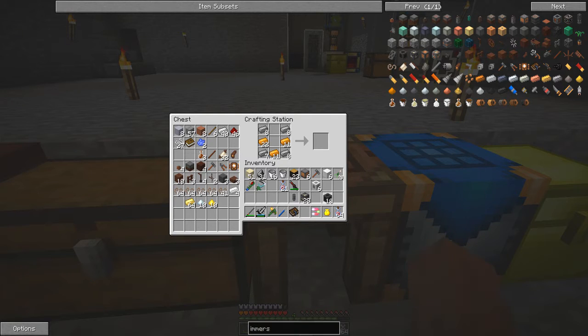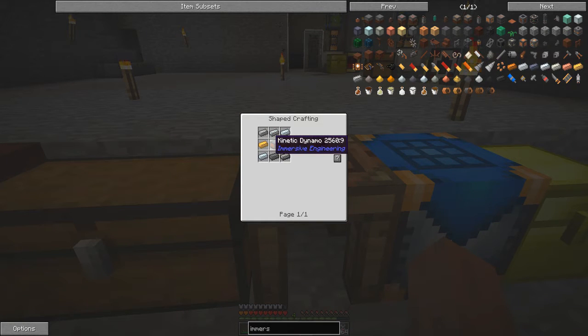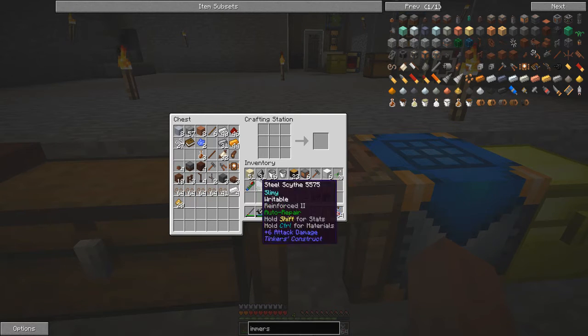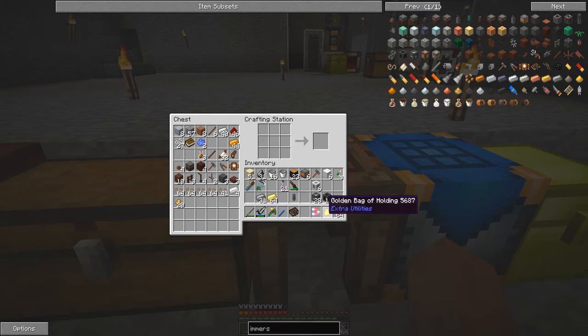Now we have sufficient heavy engine blocks and sufficient radiator blocks. The next thing we have to make is the generator block — that's this one here. For that we need kinetic dynamos, which use six steel and two electron ingots. Electron ingots are very easy to make — it's just ground gold and silver mixed together to get electrum grit, then you cook the electrum grit to get electron ingots.